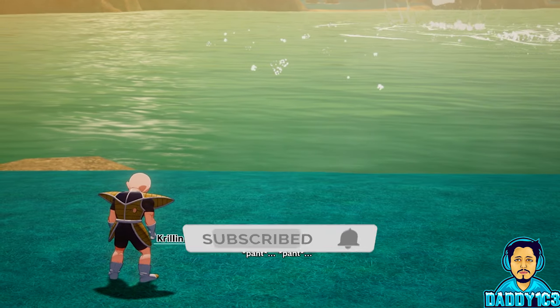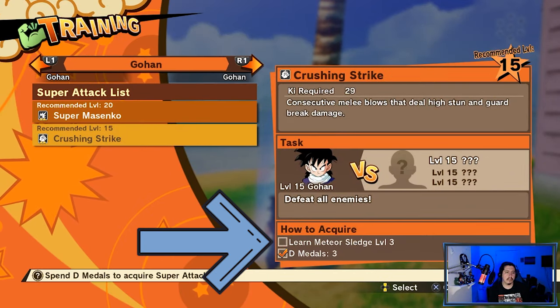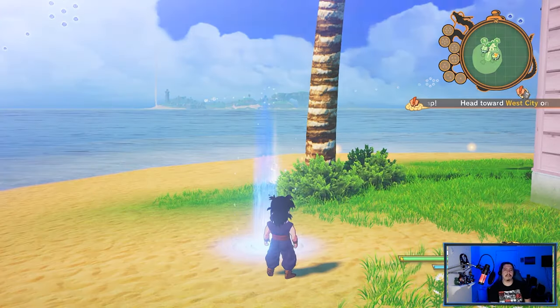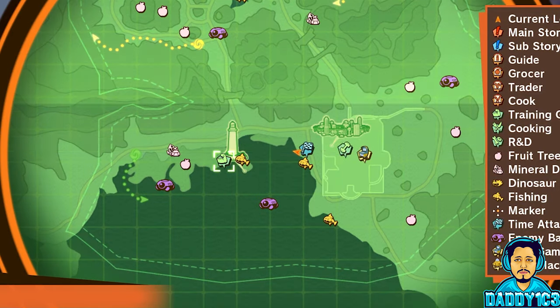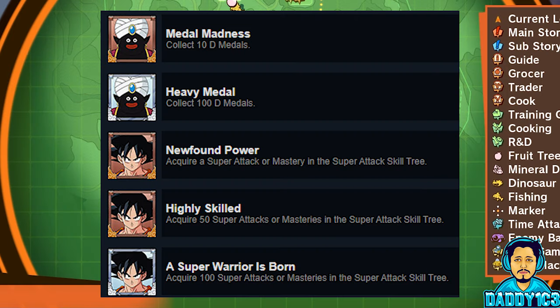If you have enough D-Metals and you have already advanced the corresponding technique to the appropriate level, you can attempt the battle that will unlock the next super attack. This is done at locations called Training Grounds, which are marked on the map by a flexing bicep. There are also a couple of trophies directly tied to D-Metals — not only by collecting them, but also by using them to acquire new super attacks.